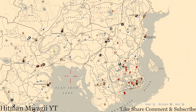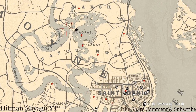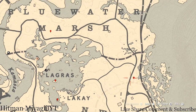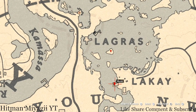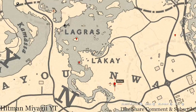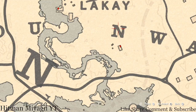This marker here is a fossil, this here is an arrowhead, this here is a coin, and this here is a family heirloom.